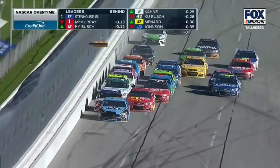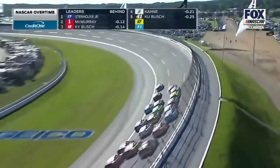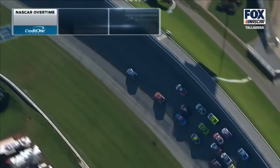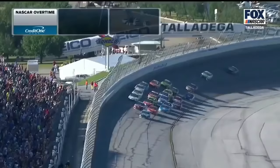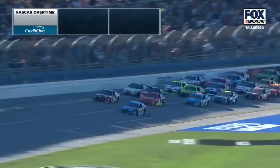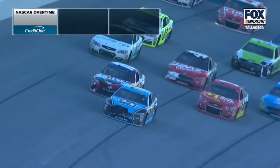Last lap. Bang — that was Busch into McMurray. Stenhouse gets away a little bit. Three wide, here they come off turn four. This is the finish these fans came and stayed for. Ricky Stenhouse, the pride of Olive Branch, Mississippi. Top to bottom. Kyle Busch to the outside gets blocked by Stenhouse. Here they come.